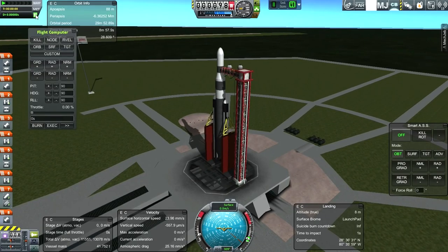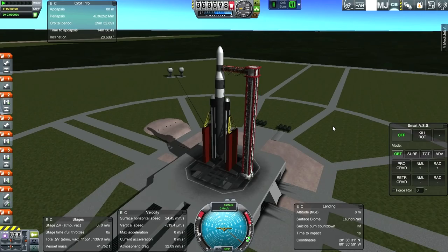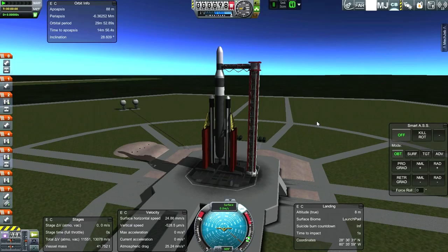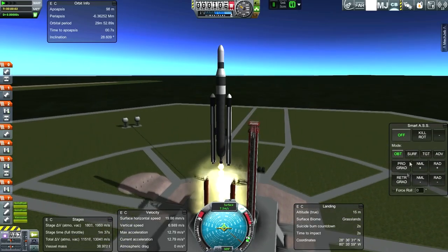For later science and sounding rocket attempts, I'll probably have to use the flight computer to run the experiments since we won't be in communication range. For this mission — getting to 477 by 480 kilometers — I think we'll be fine. Lighting the Vanguard rocket and the boosters. So far so good.